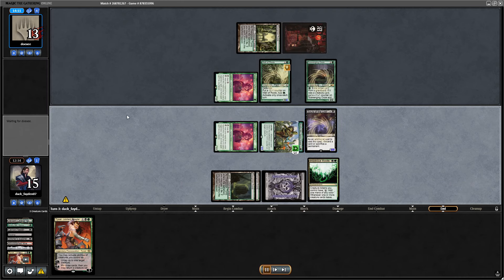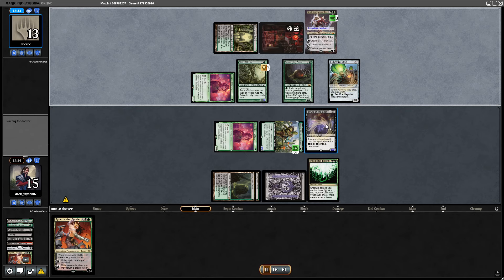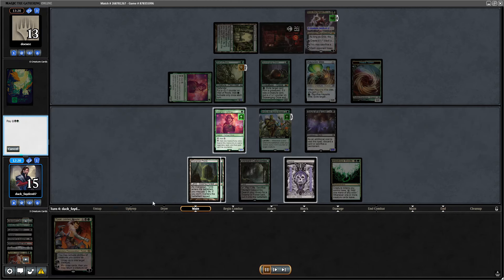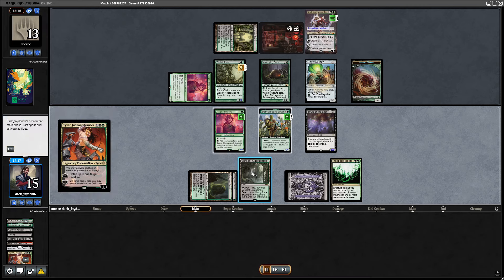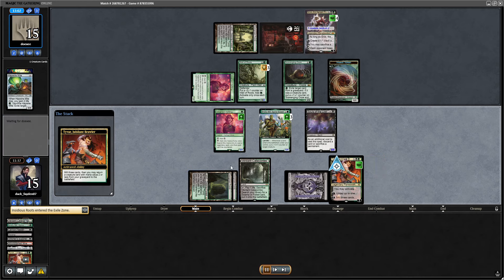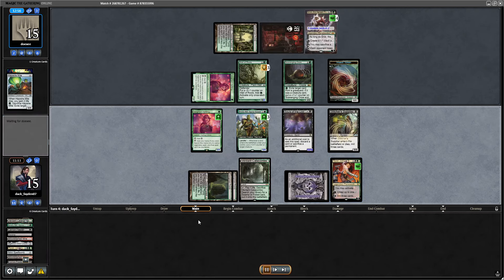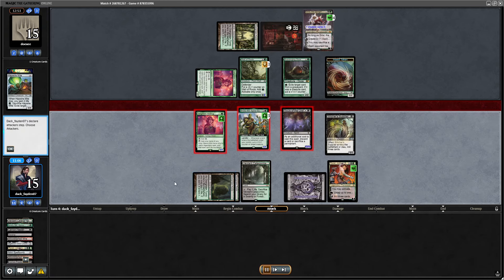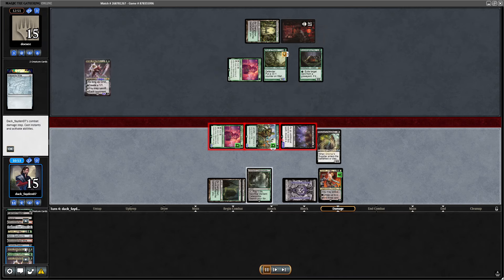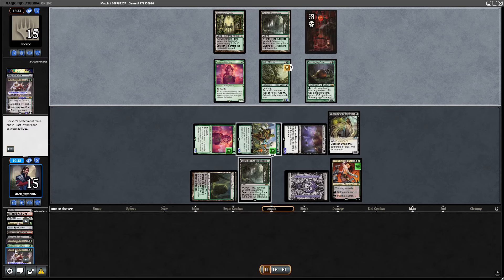I play Souls of the Lost, attacking for 5 — I have an 8-9 creature on the field, really strong situation. I put a counter on the Catacombs, then minus Tyvar. I have the option in response to go for Witch's Cottage and trigger the Roots — but I decided to save the fetch. I think this was a mistake. I should have gone for Witch's Cottage immediately. Now they're untapped with Scavenging Goose and they were completely tapped out — that was my opportunity to put Grist on top.